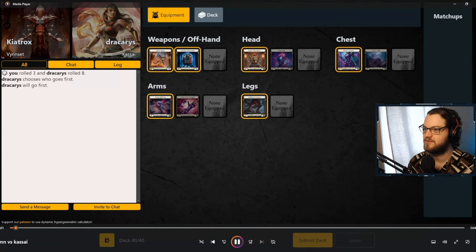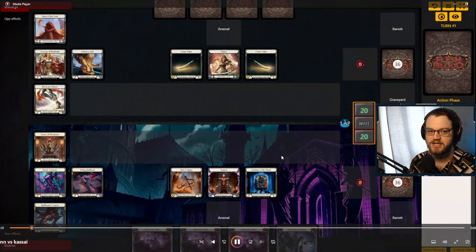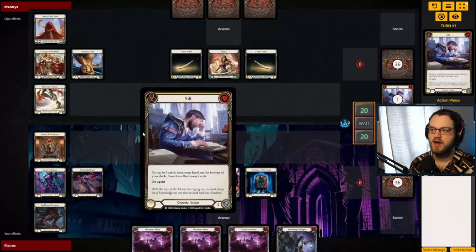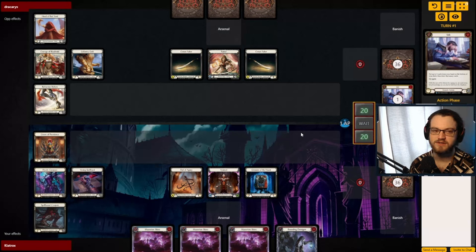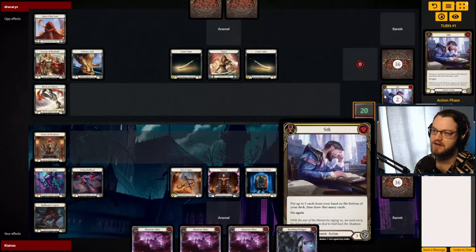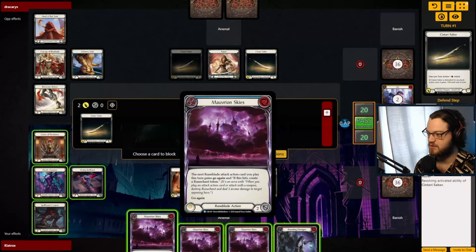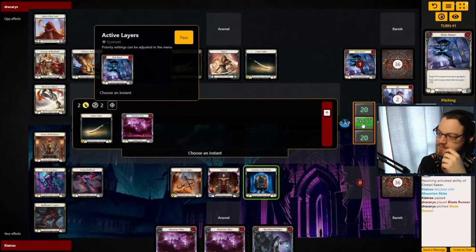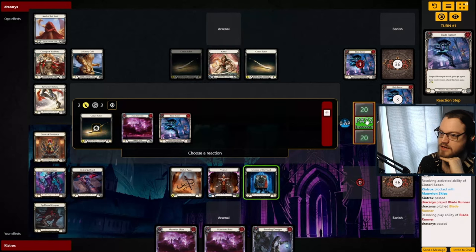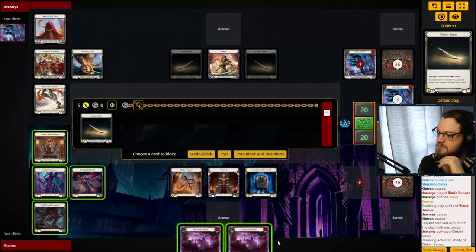Alright, here we have our first game versus Kasai. Going second, I think I want Dyadic Carapace because you're trying to block out swords more — the attack reactions are what give swords a huge power boost. If you're going to block with Husk, they'll see that and say 'okay, I won't buff it, I'll buff my next attack.' So Husk is not ideal for Kasai, and I feel like Husk is not great for warriors in general. Turn zero — they played two Sifts, and I'm just going to block with Mob Skies.